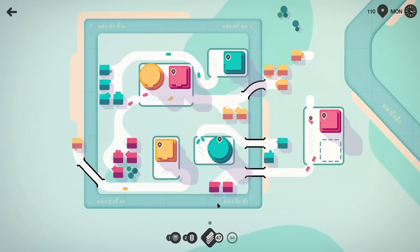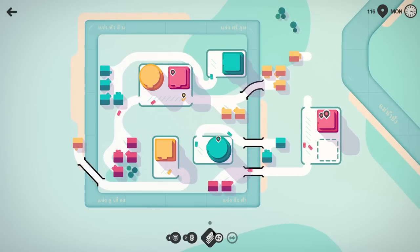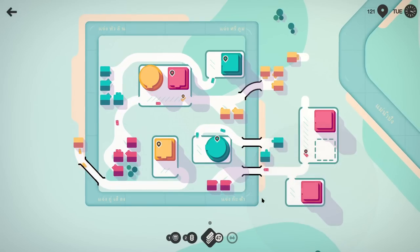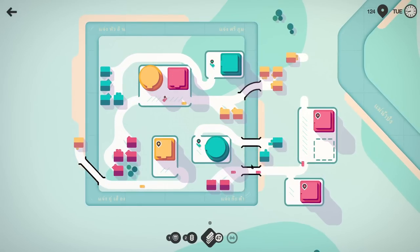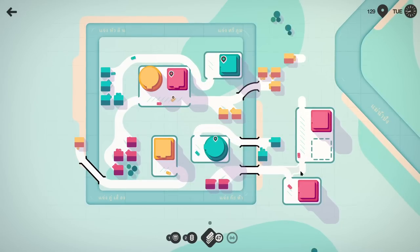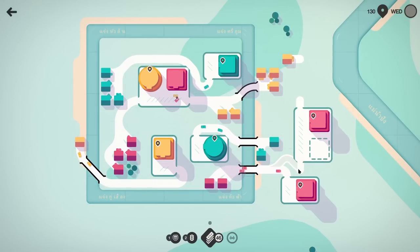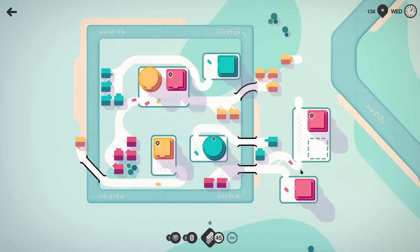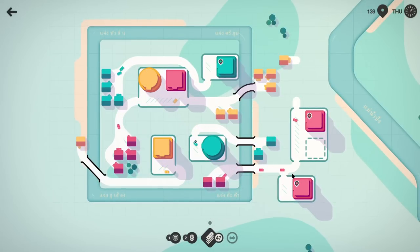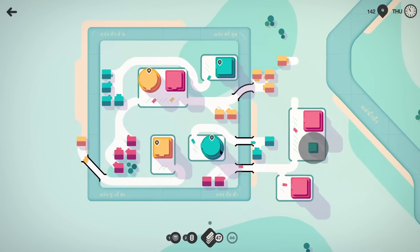We'll prioritize the motorway over the bridge. We do have a few tiles at the moment. Suppose if we can sort of separate those two connections eventually... but I also don't want to lose that space for guys to support him because he needs the help.